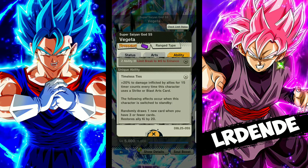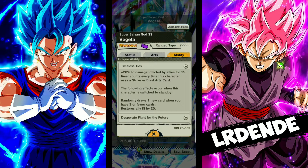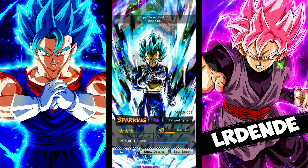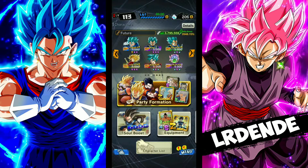His unique ability: every time you switch him out, he draws one new card when you have three or fewer cards, so if you want to extend your combo — and on top of that he gives you more ki. He also has 20 damage afflicted by allies for 15 counts every time this character uses a strike or blast card.